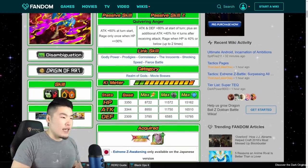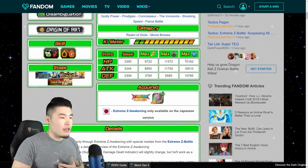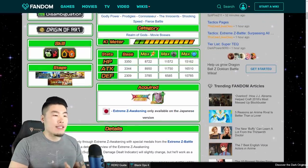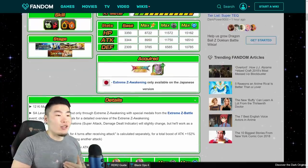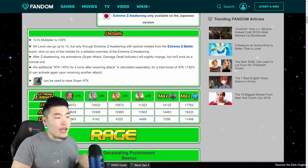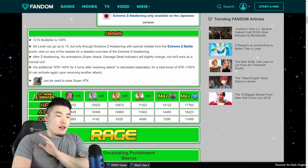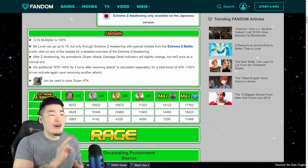His links all stay the same, his categories stay the same — Realm of Gods, Movie Bosses. Here are his old max stats before the Extreme Z Awakening, and here are his new max stats. Look at that Attack — almost 20,000 Attack, super high Defense, really high HP as well. Very solid stats — those are some really good stats.